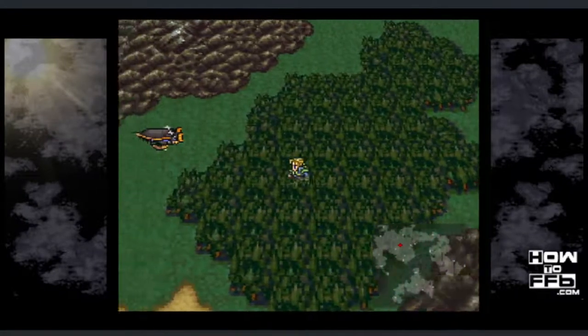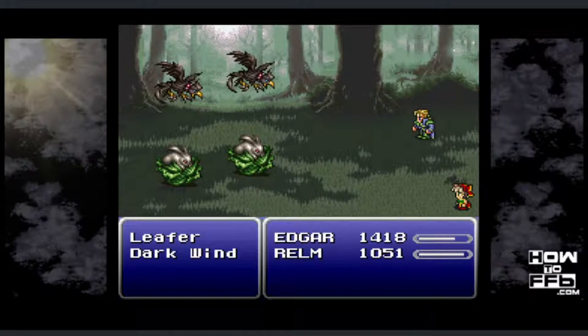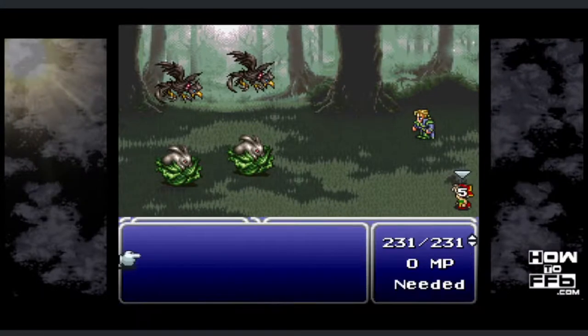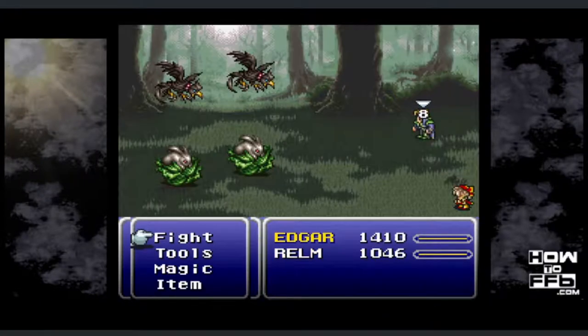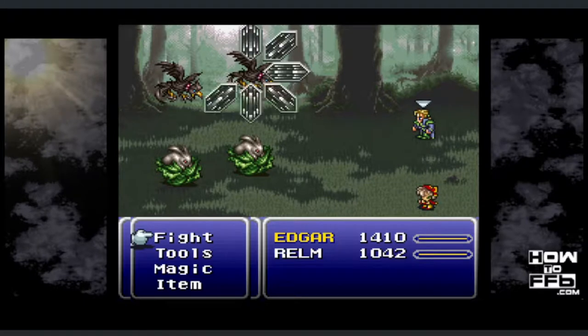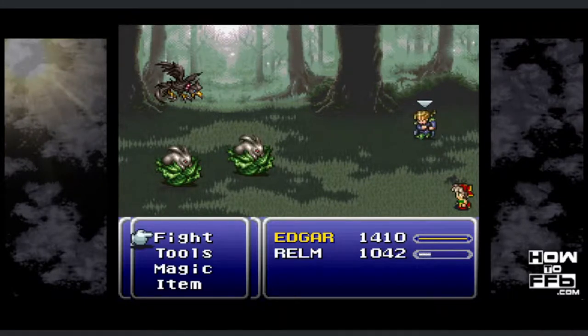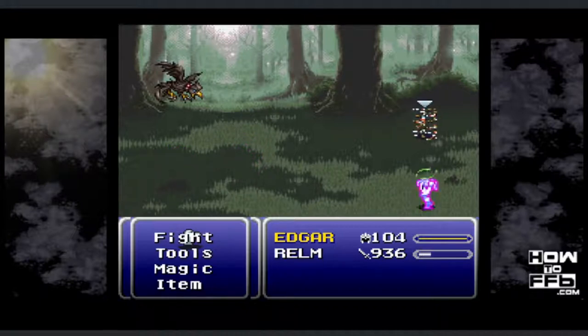Find the battle with the 2 Leapers and the 2 Dark Winds. In the battle, use Realm to vanish one of the Dark Winds, and leave Edgar out of it — he can just wait. On Realm's next turn, she is going to sketch the invisible Dark Wind, and that is going to trigger the sketch glitch. The sketch is going to miss, which apparently the developers weren't planning on being possible. The game looks for a battle sprite but doesn't know what to look for, and it just wreaks havoc in the code.